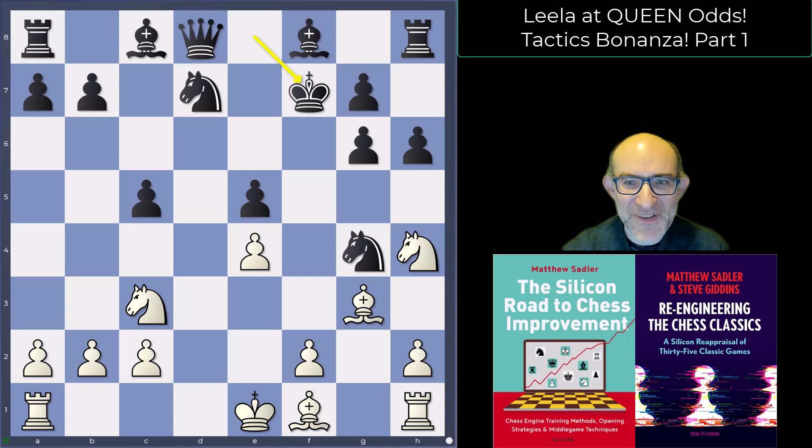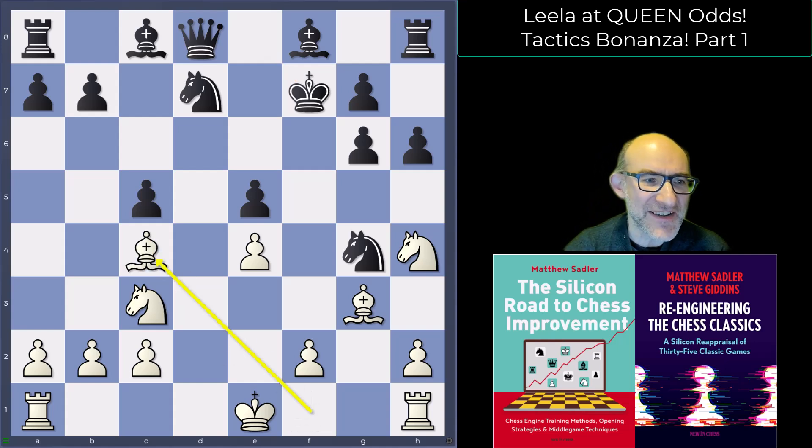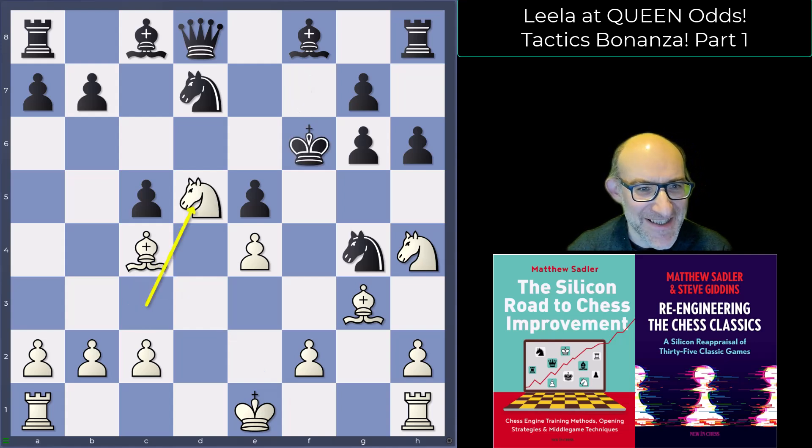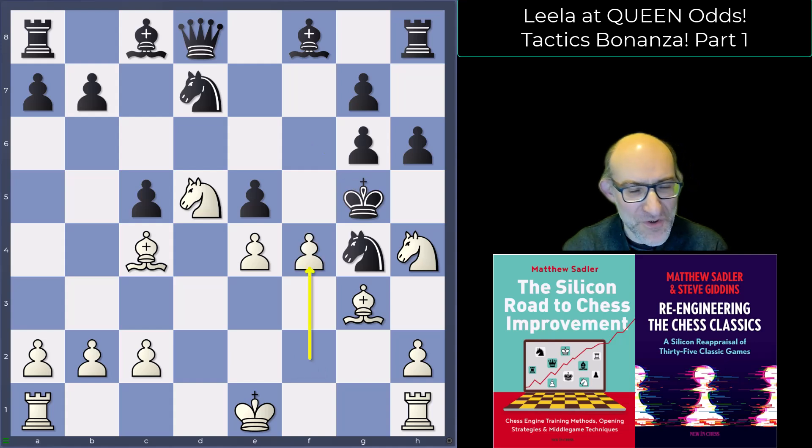So this was a game played against a 2400 Lichess player. Lila has already damaged the black kingside structure and started chasing the king. King f6, knight d5 check, and black went all the way with king g5. Now f4 check was played by Lila and black replied with e takes f4.